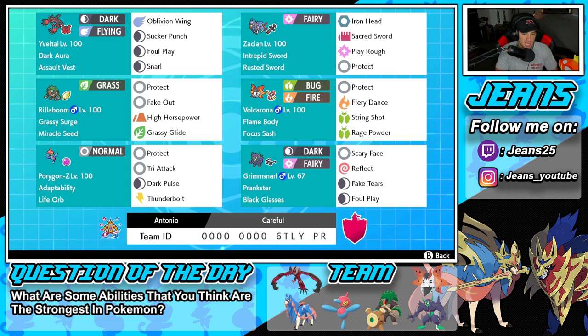Fourth Pokemon is Volcarona. I like it for the support side — it has Rage Powder, String Shot for speed control, Fiery Dance as its STAB move, and Protect. It also has Flame Body to burn physical attackers, and Focus Sash so it doesn't get one-shot.